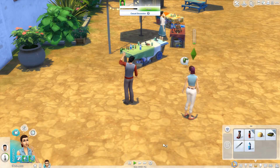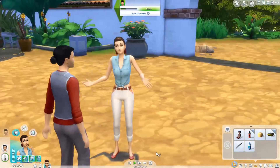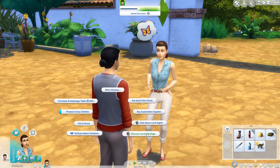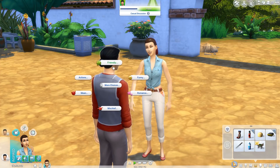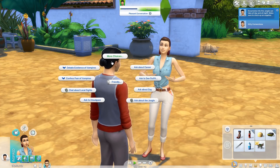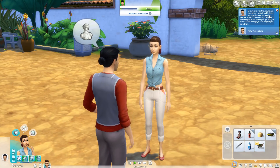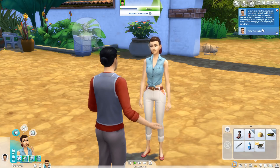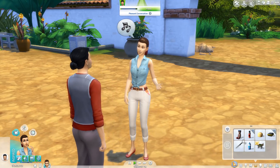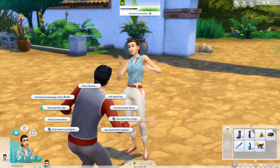I can purchase an archaeology table from this guy, which is good. Let's also read the poisonous awareness sign and the preparation checklist to make sure we have everything we need. 'Caution: In case of poisoning, please consult with local sims for antidotes. It's important to prepare for the many dangers lurking in the jungle with the right venture gear — check out the marketplace vendors.' Salvadorian instincts — you can stock up on exploration supplies.